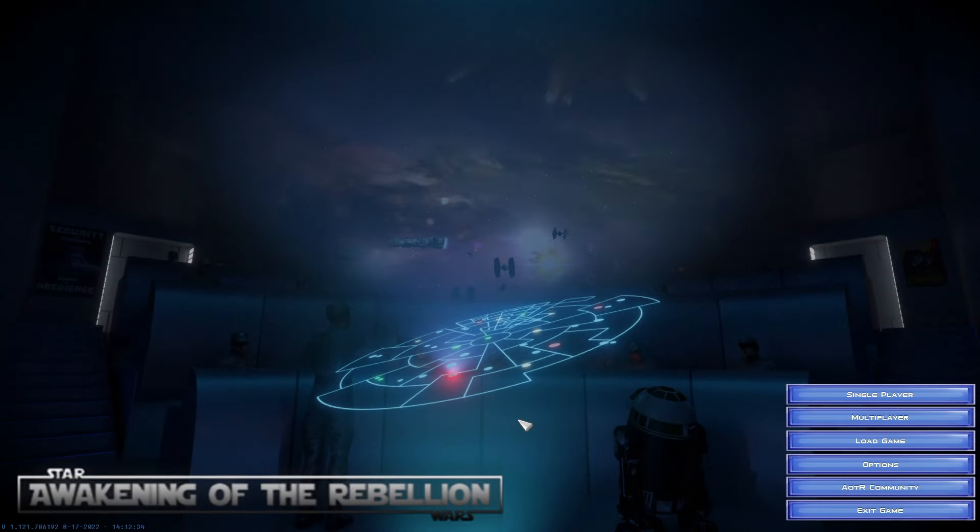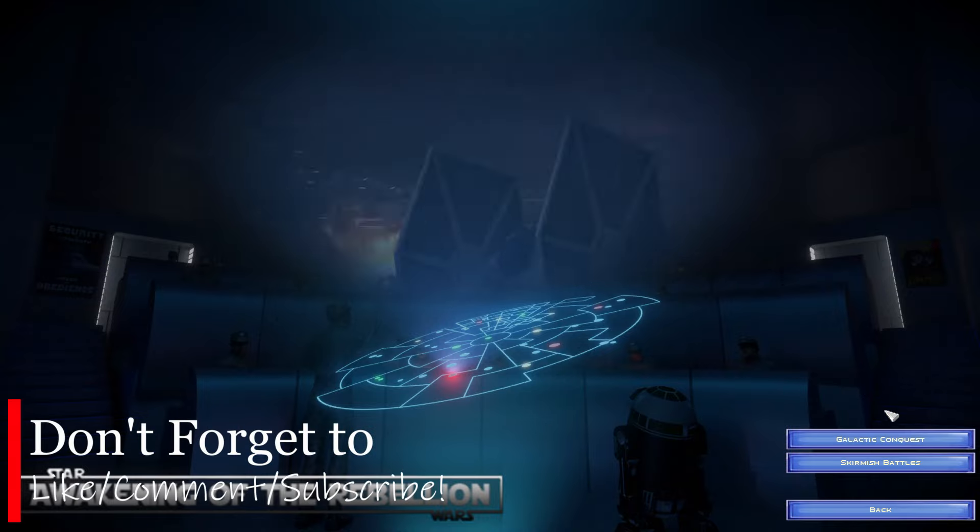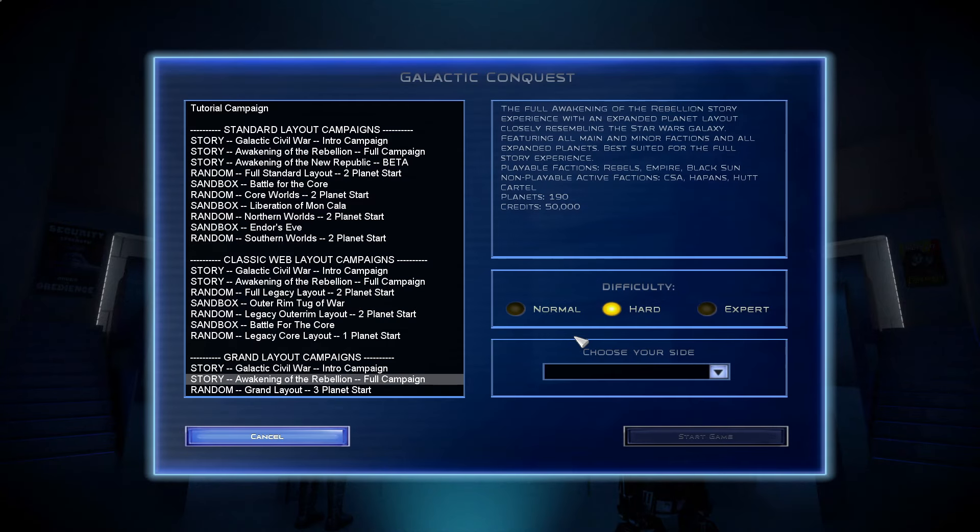Hello everybody, Genesis King here, and welcome into a brand new series on the channel. We are starting our Awakening of the Rebellion mod for Star Wars Empire at War. This is version 2.11. We're going to kick off a campaign today. I'm excited to get into this. Timing didn't work out originally, so we are a little bit late from that 2.11 update. We will be playing on the full storyline grand layout campaign as an expert and as the Rebellion. We're going to have a couple of victory achievements, and we'll talk about that once we load into the campaign map.